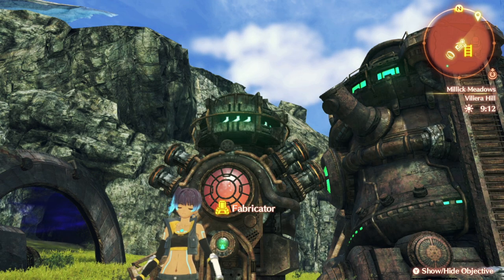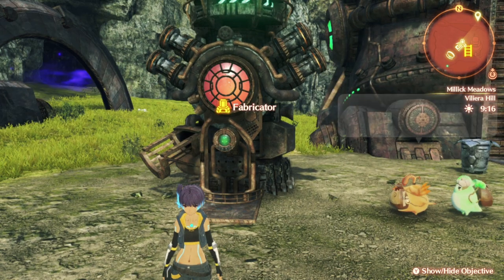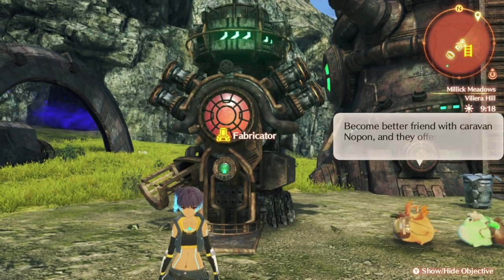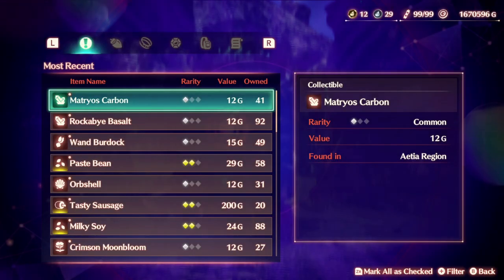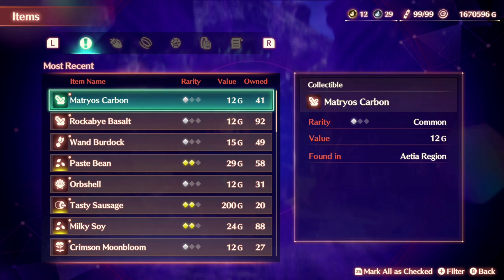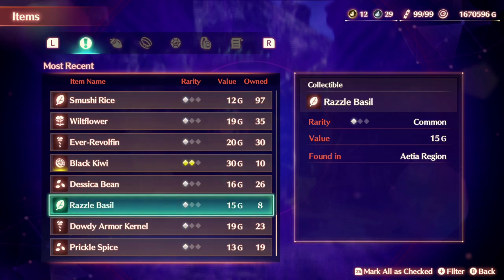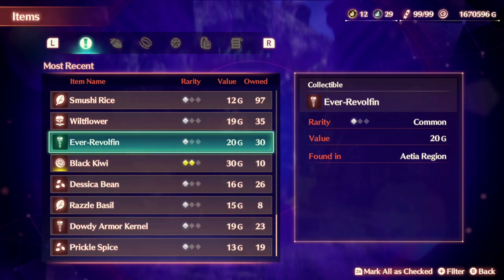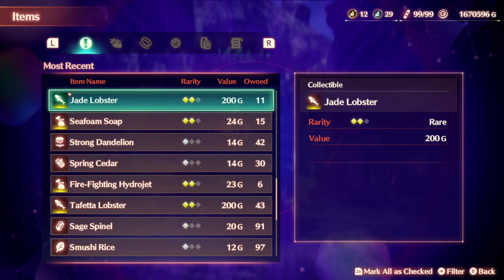Hello everyone, this is King, and welcome back to my video. Today I'll be showing you where to find — I believe it's a firefighter jet or something like that. Let me take a look real quick. Here we go — firefighting hydrojet and seafoam soap.